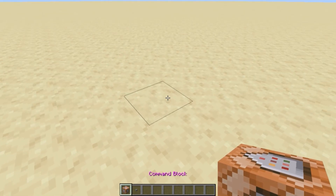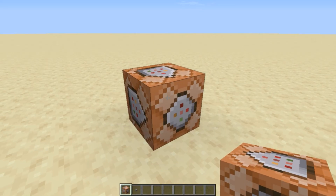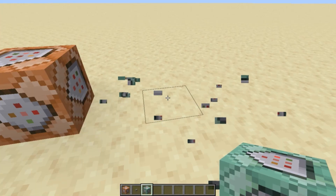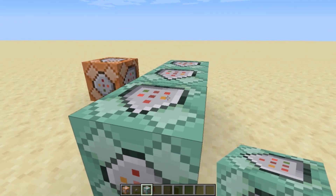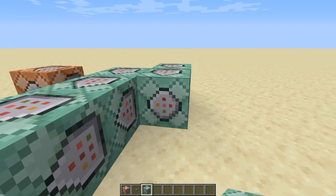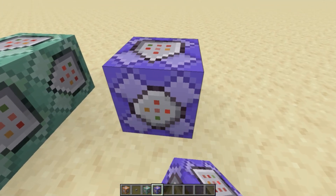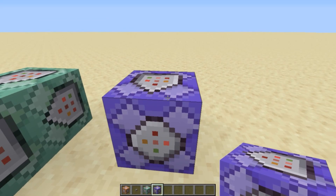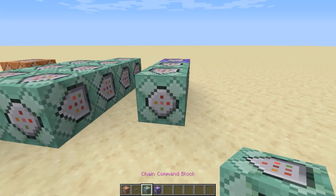For example, the impulse command block will only run once, unless more redstone signals are passed through it. The chain command block can be run in chains without using redstone lines, meaning you can have neater, tidier, and close-together command blocks. The repeating command block repeats the same command over and over again. It can also be used in conjunction with chain command blocks.